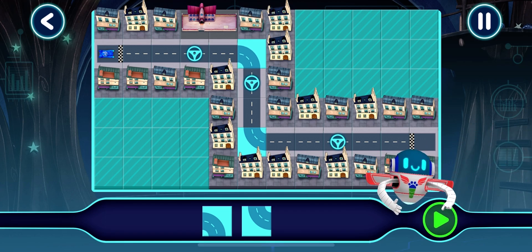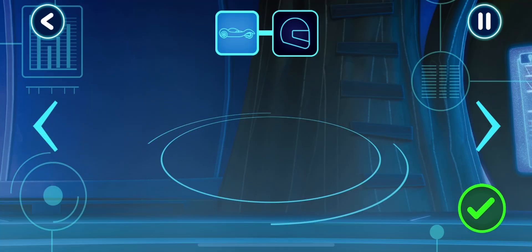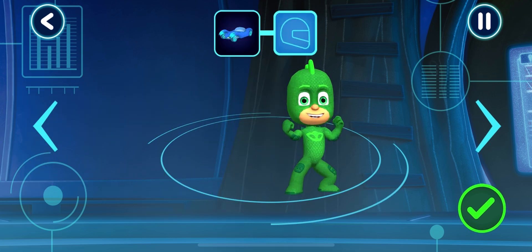Tap play to see if the track works — here we go. Great, your track works! Before we can try out our track, we need to choose a vehicle. Who would you like to drive the vehicle?